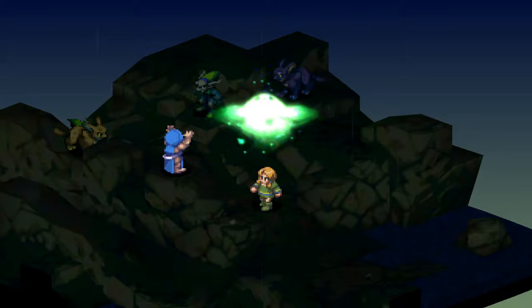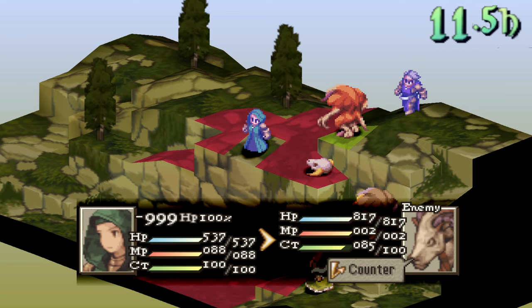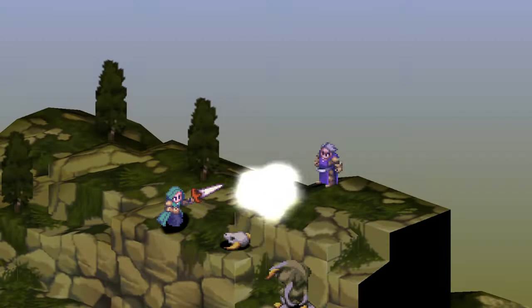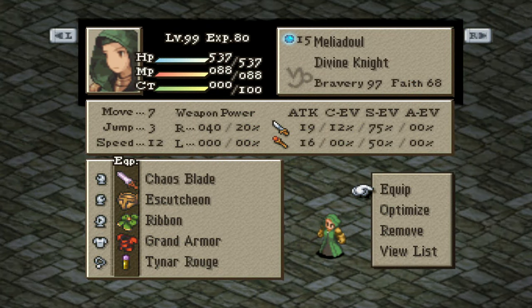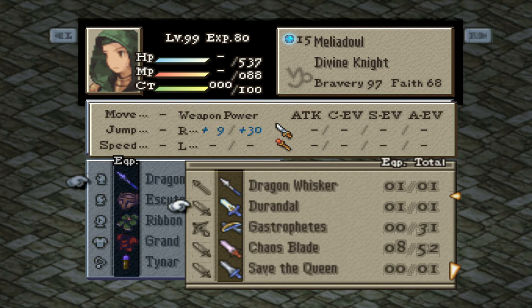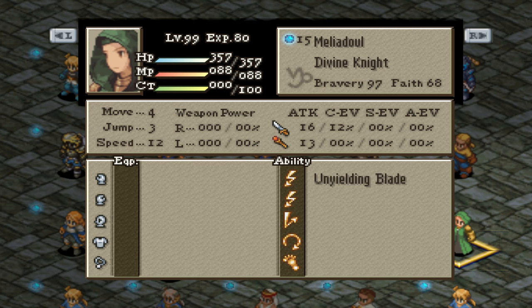Now, the only real Divine Knight that we can control and use is Malidal, who is also the only female of this group, meaning she can equip hair adornments and perfumes, which can make her incredibly strong in different ways. For the most part, she has the same equipment options as Fulmarv and Rofel. What sets her apart on top of being a lady is her ability to equip crossbows and pullarms, which I don't recommend using in harder fights, as swords and knight swords are just better and we need these weapons equipped in order to use Unyielding Blade. Her stats and multipliers aren't nearly as good as the other two Divine Knights, but her damage is more than adequate, and the ability to equip things like Ribbon and Tainer Rouge make her just as good, and arguably even better.